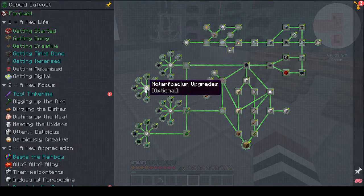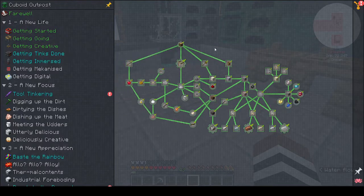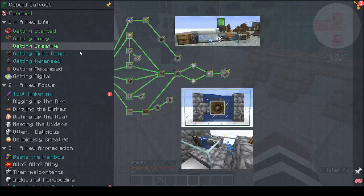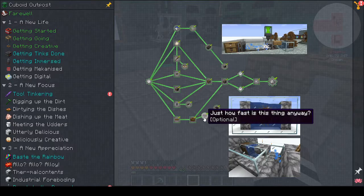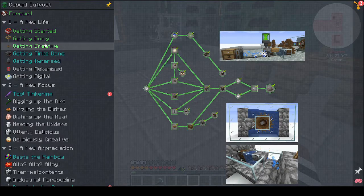We finished off the Getting Started chapter - basically all I did was finish making the upgrades so there could be better upgrades, not half badium, wikidium. And that finished off that section. Getting Going - I sieved some sand by mistake, got these seeds, and that finished off that quest. Then Getting Creative - I went in and did all these bits: making the dried kelp and turning it into conveyor belt, funnels and tunnels, stress management, and the crank as well - finished it all off.